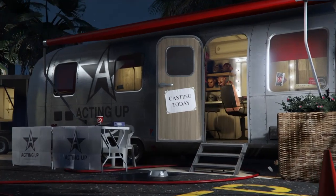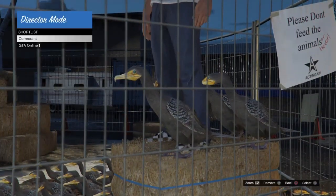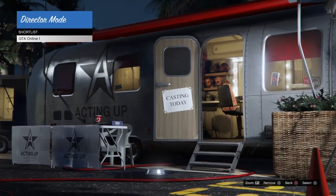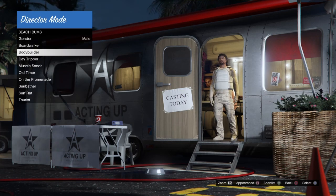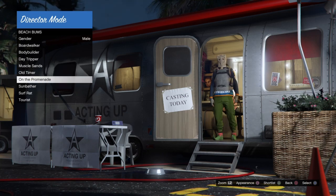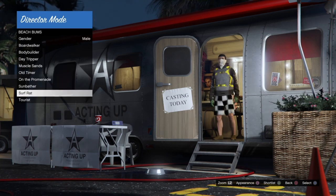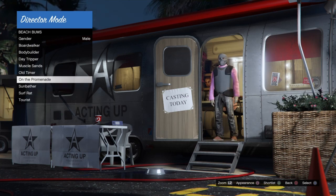We're doing something called overduplicating our birds to make sure that our outfits stay glitched out. Once we land back on our bird, we're going to hit triangle to remove it very quickly. Then we're going to hit circle, go into actors, beach bums, bodybuilder, and we're going to hit square over these categories to change our appearance — or X if you're on Xbox — to make sure that we have our modded outfits.